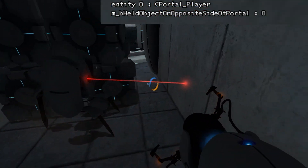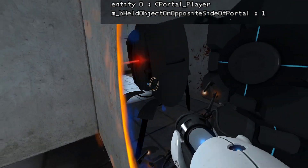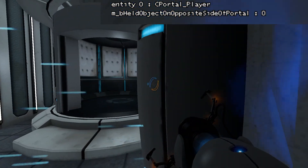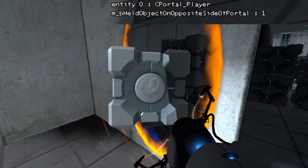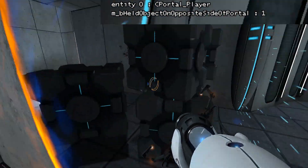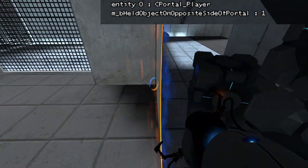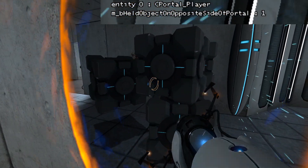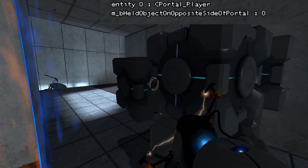If there's a wall in the way like this one, I can reorientate myself when I'm through the portal like this, and then come back through. Let's just do it with the cube. So we're on opposite sides. And then I dropped it, so I'm going to do it faster. This should work, I believe. It teleported, but I'm not close enough.